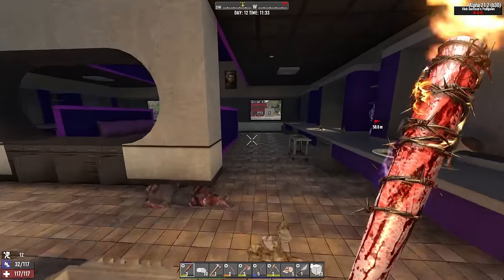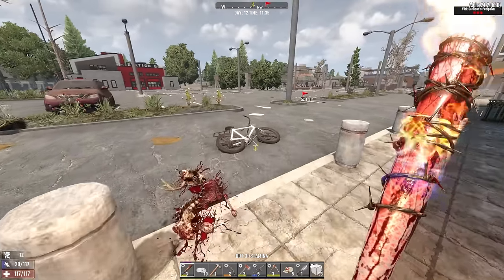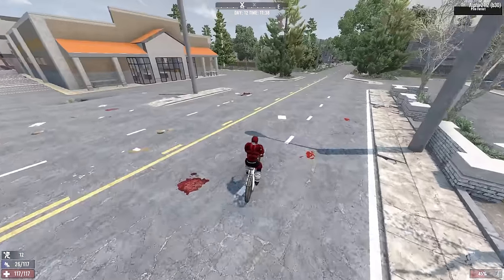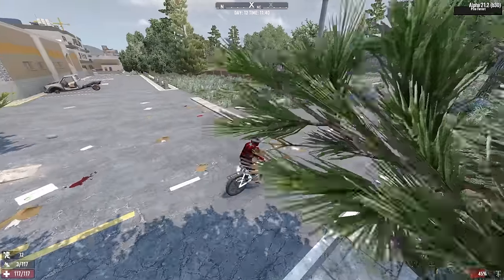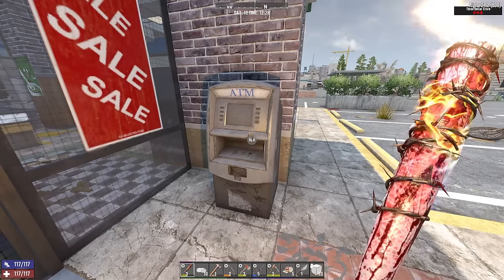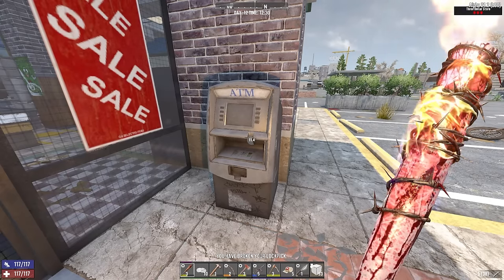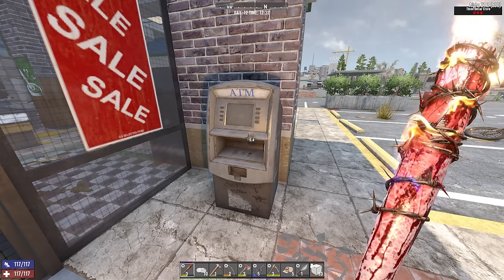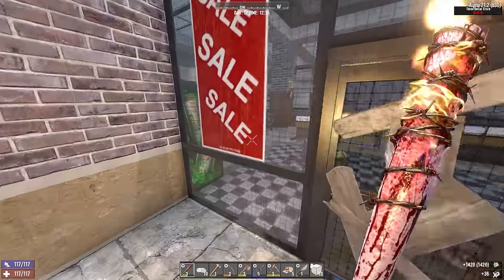Let's head back to my base, drop off some stuff, and then see if we can find another place to loot today. I'm interested in finding more gun-related POIs because I now have a very good chance of actually getting gun magazines and that would be quite helpful. I missed another bloody ATM here. The $3 store has one. I still need money. This is a tier 3 as well. This might be worth something, but I don't know if you'll find guns in here. I know this game's set in America, but I don't know if the equivalent of a dollar store is gonna have many guns for sale.